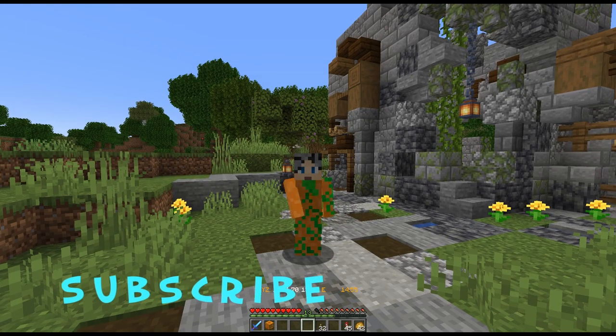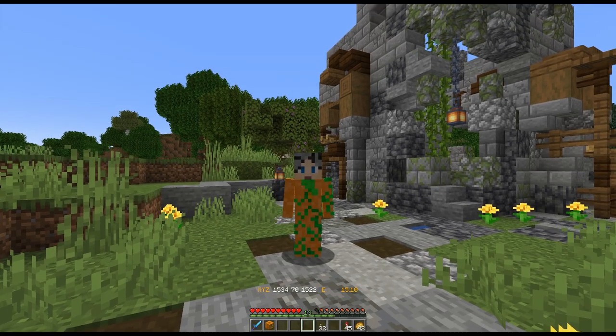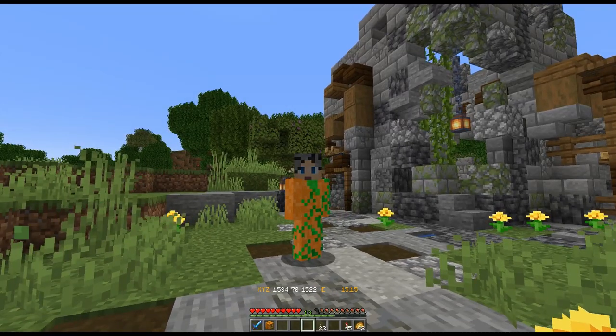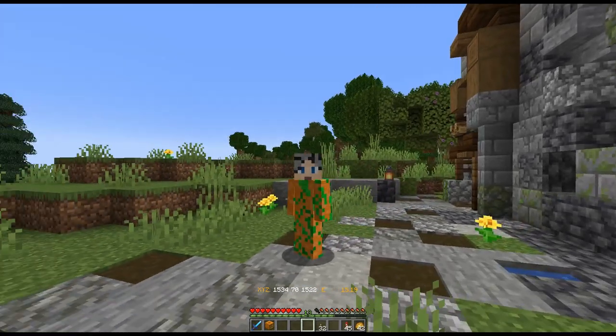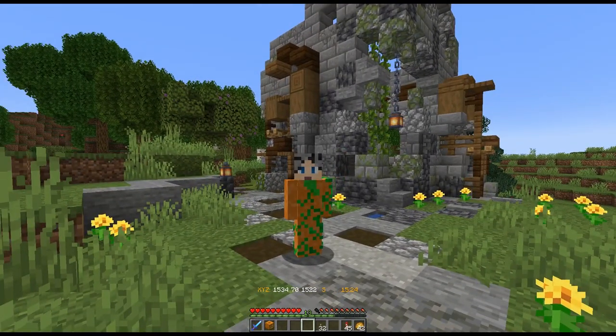Hey everybody, how you doing? Amy Blue Sky here. It's Halloween, October 31st, a beautiful sunny autumn day. All the leaves are turning yellow and orange. I'm doing a little quick tour around the server — Dubtown, the Dubtown SMP server — on Halloween day. Let's see what's going on.